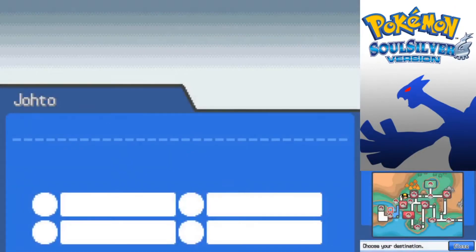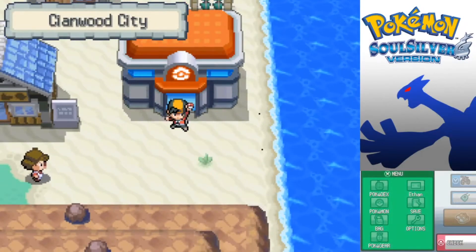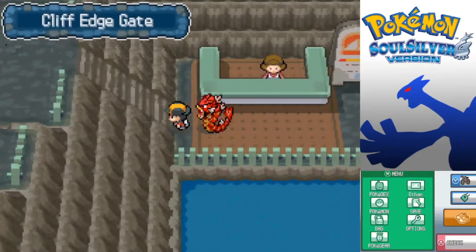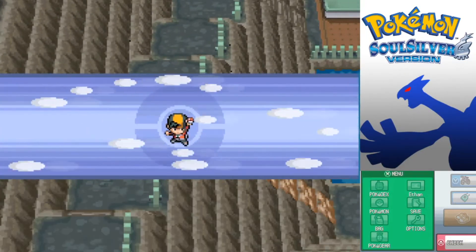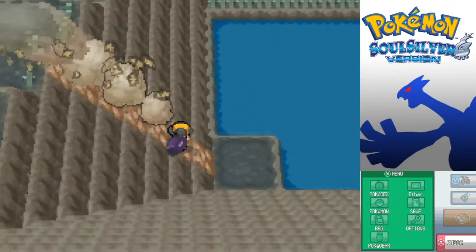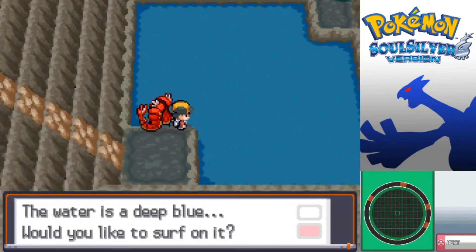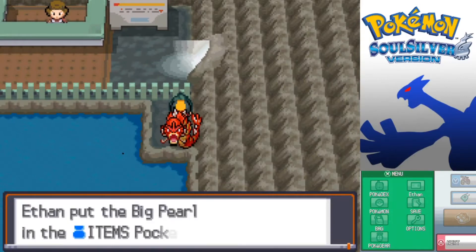On to the next location - the cave connecting from Cianwood City to the Safari Zone. Just going ahead and entering through here. There's no wild Pokemon we can find in the Cliff Edge Gate. However, there is an area where we can Rock Climb. The item is hidden, so we should just be able to... oh, it's over there on that rock. A Big Pearl. Nice.